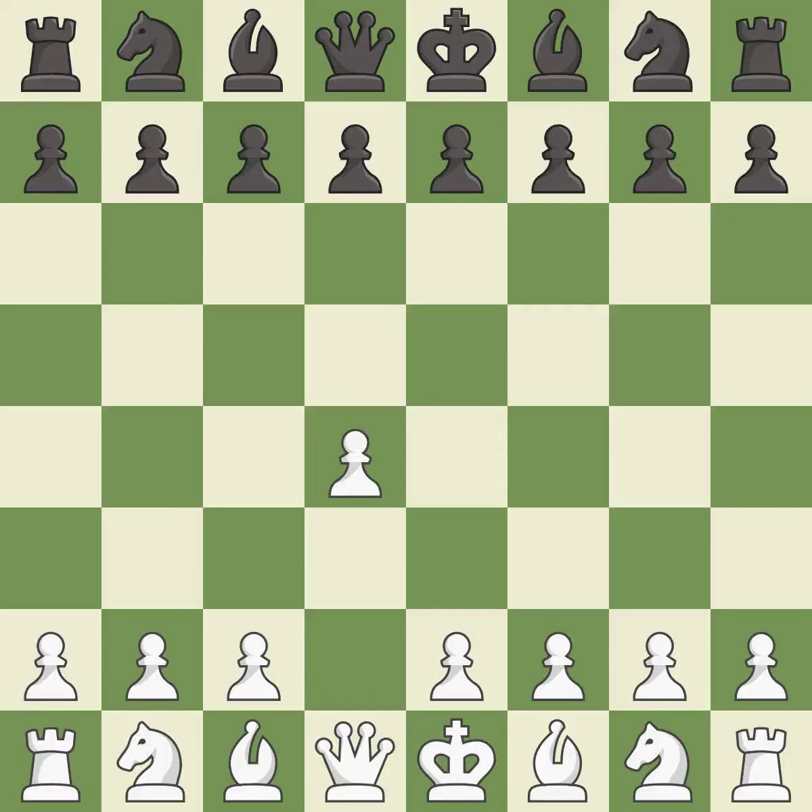Opening with the Queen's Pawn controls the center and usually leads to a more positional development of the pieces. D5 establishes a presence in the center, controls the E4 square, and opens up the light-squared bishop. The Queen's Gambit offers up a wing pawn to attack the center and distract Black from the E4 square.